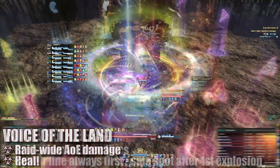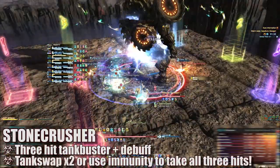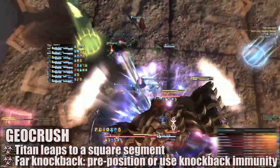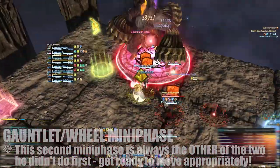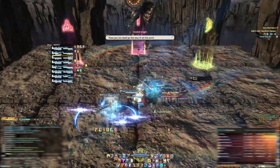This is followed by another Voice of the Land AoE blast to heal through. Next is the second Stone Crusher, so be sure to immunity through it or tank swap as necessary. At this point, Titan will cast Geocrush again, jumping to a random square, and once he lands he'll reform into whichever form he didn't use the first time and that mini phase will begin. Once that mini phase ends, Titan becomes untargetable and the next phase begins.